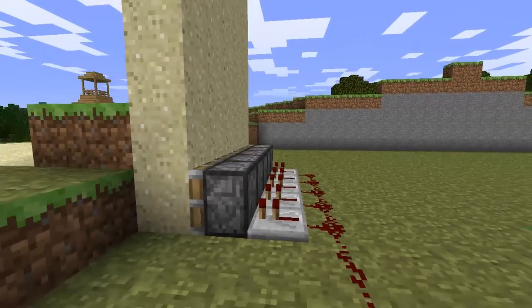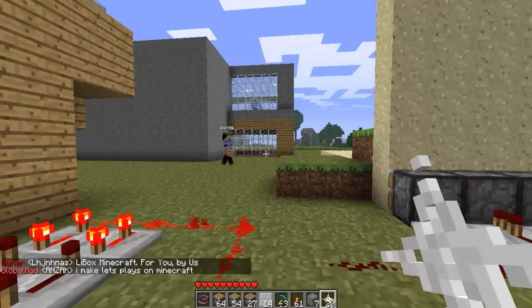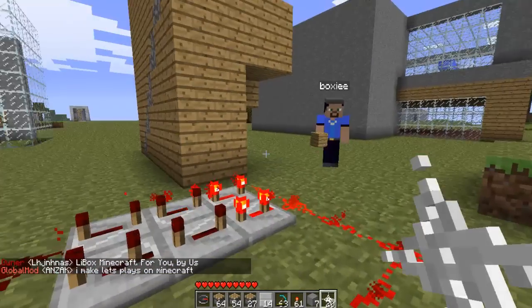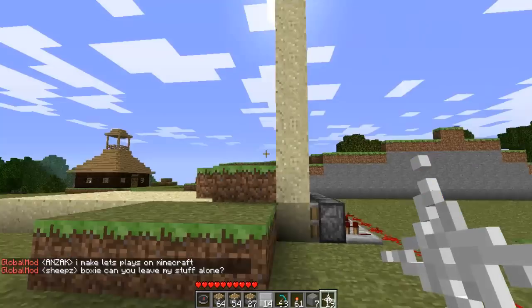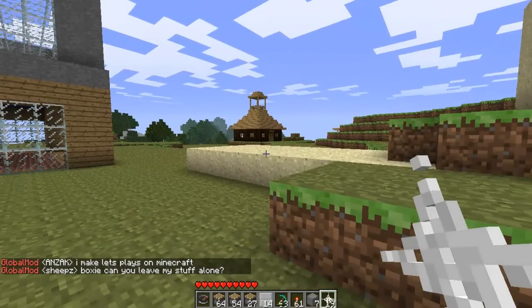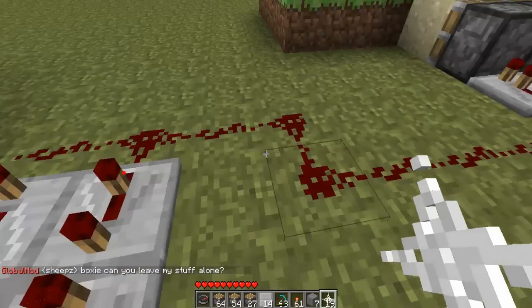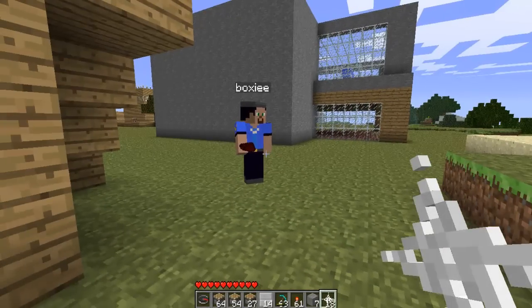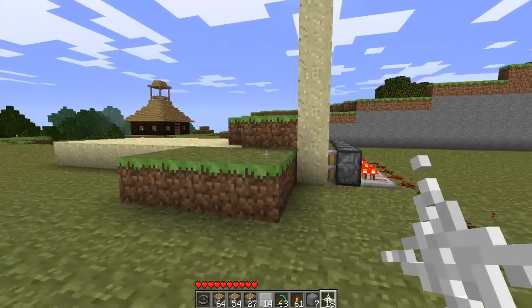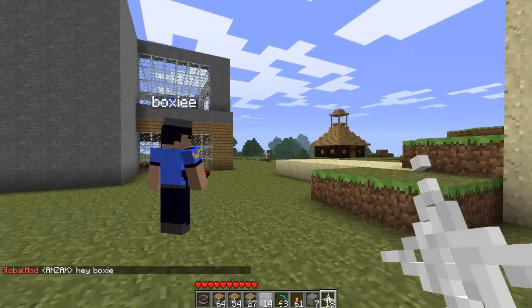This is what Chongo made — the Sand Mover 3000. I don't know if anyone would actually use it, but sand goes down and pushes out the back and builds something. I suppose you can do it with cobblestone — make a cobblestone generator, then make this contraption, and if you've got a big ocean, you can just push a bridge over the ocean.